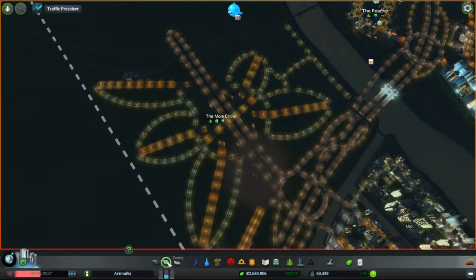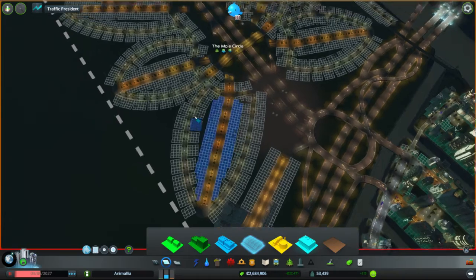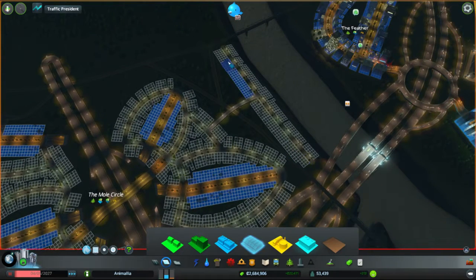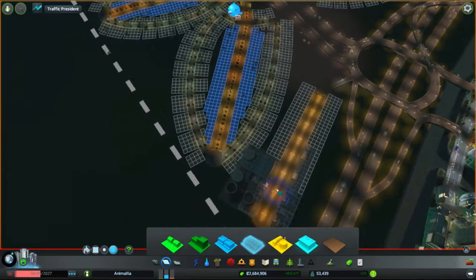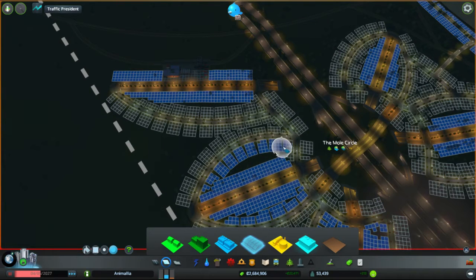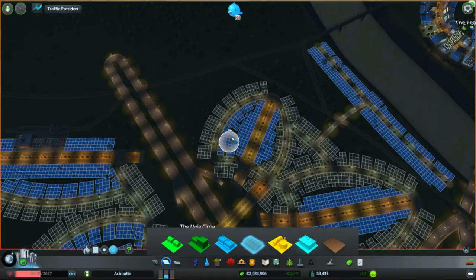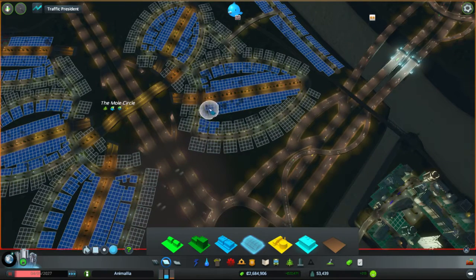Now we need to do some zoning and we need to put some power in. High density commercial with the paint tool — high density commercial alongside the main straights, and all the way over here. Let's just do a quick paint on that. So high density commercial there, high density commercial on that strip. I'll leave that unzoned for now. Let's do high density commercial on the inside of the feathers — painting away with our painty painty brush. We can't really use the marquee tool and the batch dropper really doesn't like these curved roads.